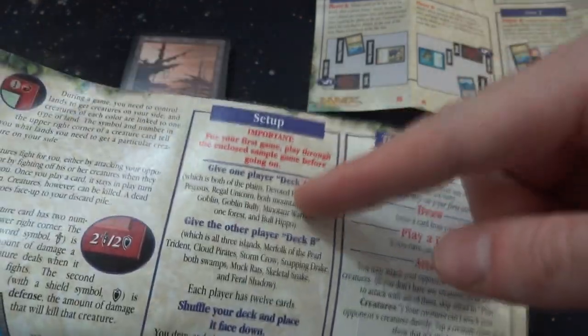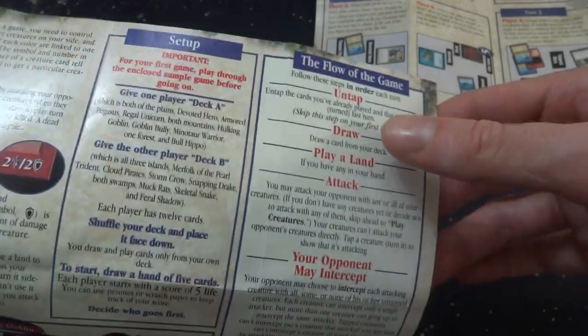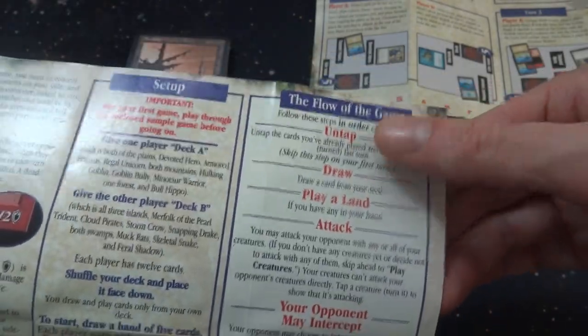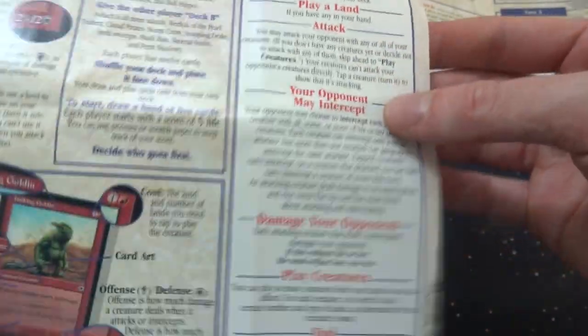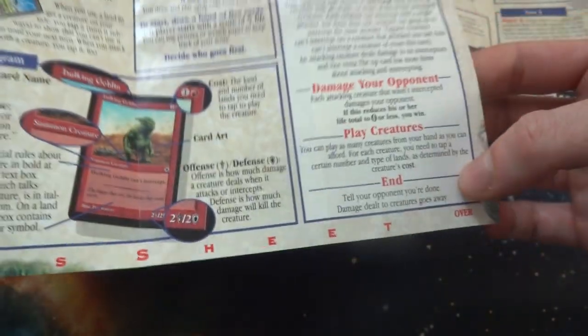Player one gets deck A, player B gets deck B. It shows you the flow of the game: untap, draw, play a land, attack - your opponent may intercept or block, damage to opponent, play creatures, end. Very simple. It kind of shows you a diagram of the card: card name, card type, text box, cost, art, offense, defense.